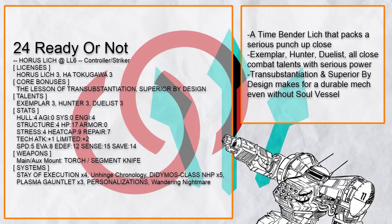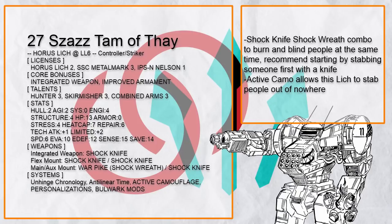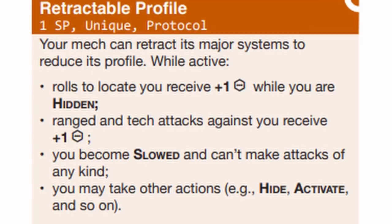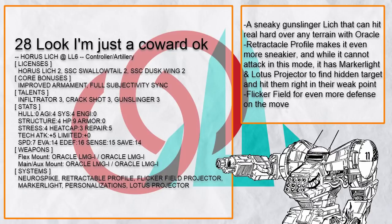That's generally how controller/striker Lich builds go — Lich is one of the few mechs where using Plasma Gauntlet is completely safe, but in an entirely different way. Now let's talk about the final list of builds: controller artillery. This is "Look I'm a Coward Ok" — a controller/artillery Lich that has loads of Oracles to shoot at people over terrain. With Infiltrator, Crackshot, and Gunslinger, this is going to hit hard, but if you want to be really hard to hit, there's Retractable Profile to make you smaller — though you can't do any attacks in this mode. That's why there's also Marker Light and Lotus Projector to support your allies in that form, and most Lich tech will work with Retractable Profile since most of it doesn't bother with attack rolls.